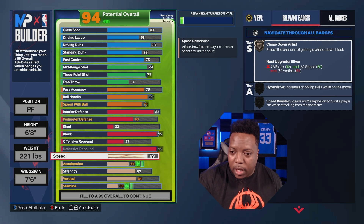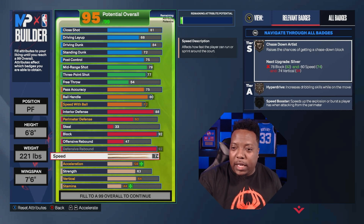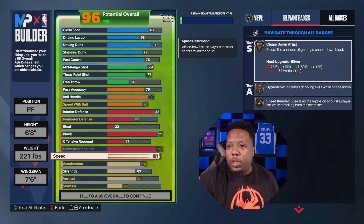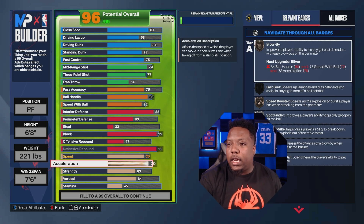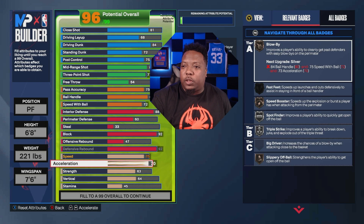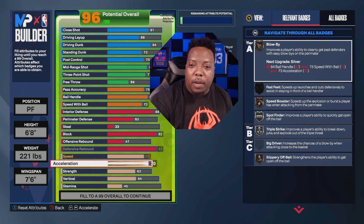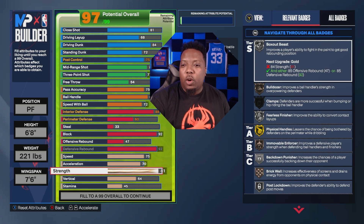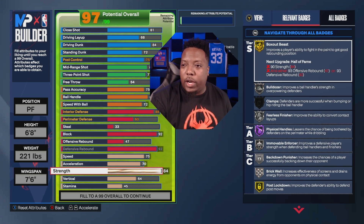For speed we got 75, and for acceleration we got 70. Now you start to see badges popping up — Chase Down, Hyperdrive, Speed Booster, and Blow By. We get Triple Threat Juke on Silver and Spot Finder on Silver so we can off-ball speed boost and get into our positions.